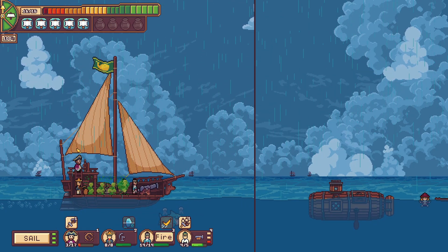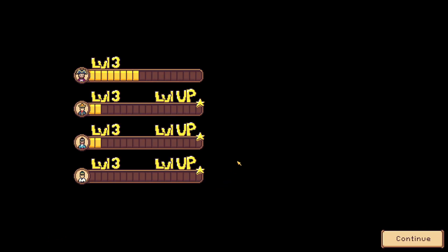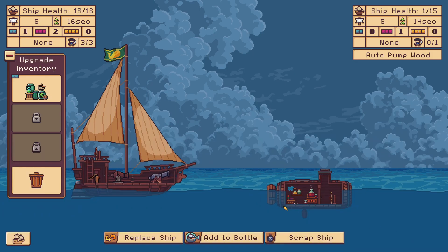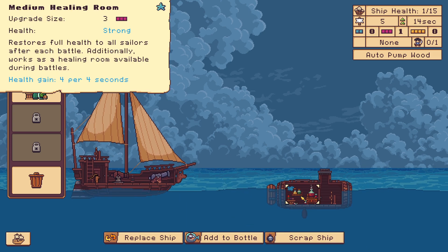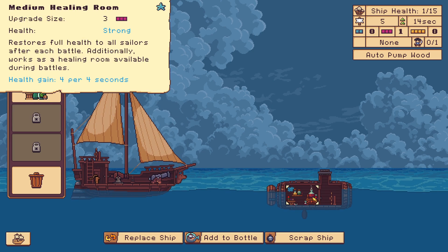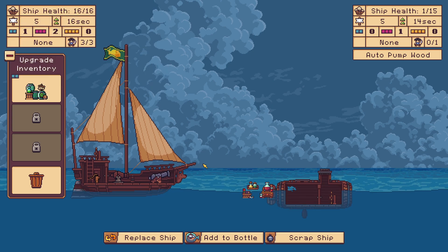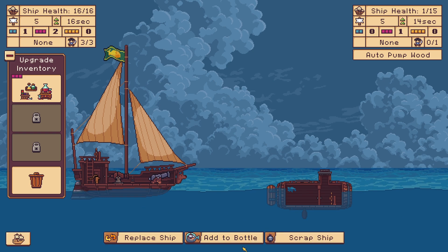How does the banana throwing mechanic work? I guess he sometimes throws them. 14 HP? That's so mean. Hit the sell button. So this is the second bounty target, and there are seven in total in the early access version. Barrel Bay. Defending healing room - I think I want to do that. Auto wood pump? No.